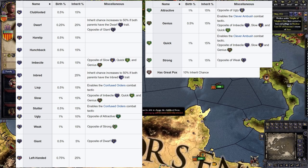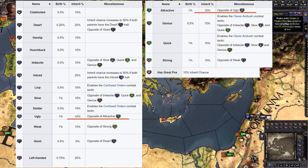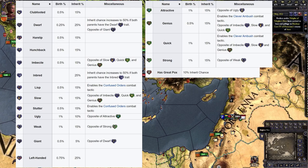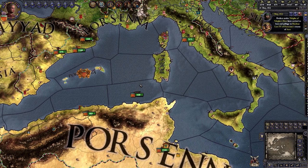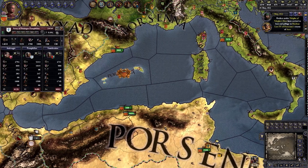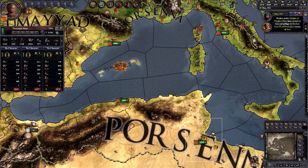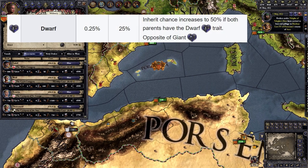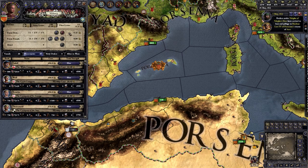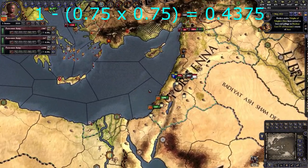Looking at this table, we can see something rather interesting. Some so-called opposite traits do not have the same inheritance chance, and we'll touch on that eventually. But I want to start by looking at the most genetically applicable trait here, the dwarf trait. In the real world, many people with short stature have a genetic disorder called achondroplasia. I think it's fair to say that the dwarf trait in CK2 is effectively this disorder. We can see that the game models the dwarf trait differently from most other heritable traits. The chance of inheritance goes to 50% if both parents have the trait, whereas if it was checked in the same sequential manner as the other genetic traits, it would be 43.75%.